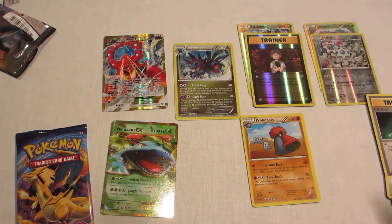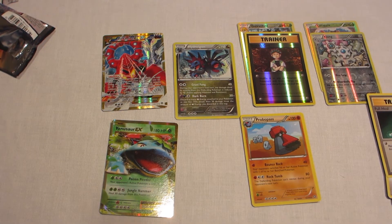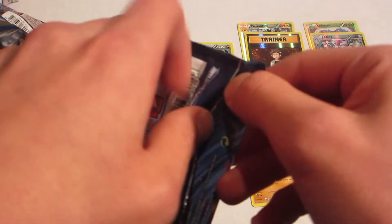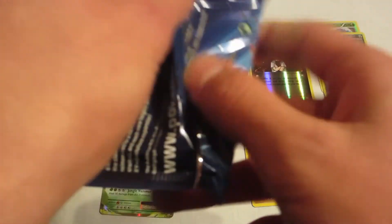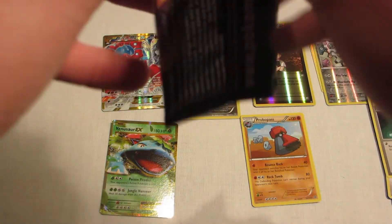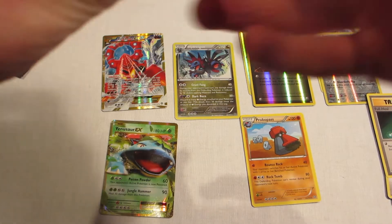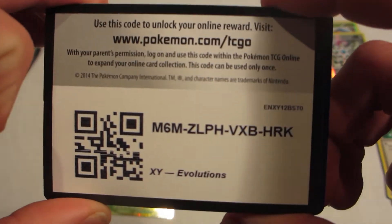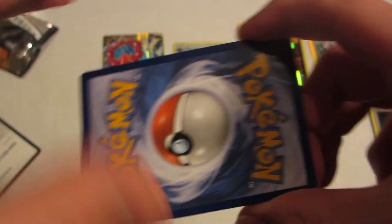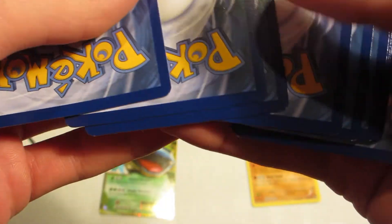I've never pulled a Secret Rare personally. Okay, on to our last pack — Mega Charizard pack art. Judge your book by its cover, right? I wish I got the Mega Charizard. Okay, trash over there and we have a code card. I'm gonna save the card just for suspense — backwards, okay, we'll leave that one.